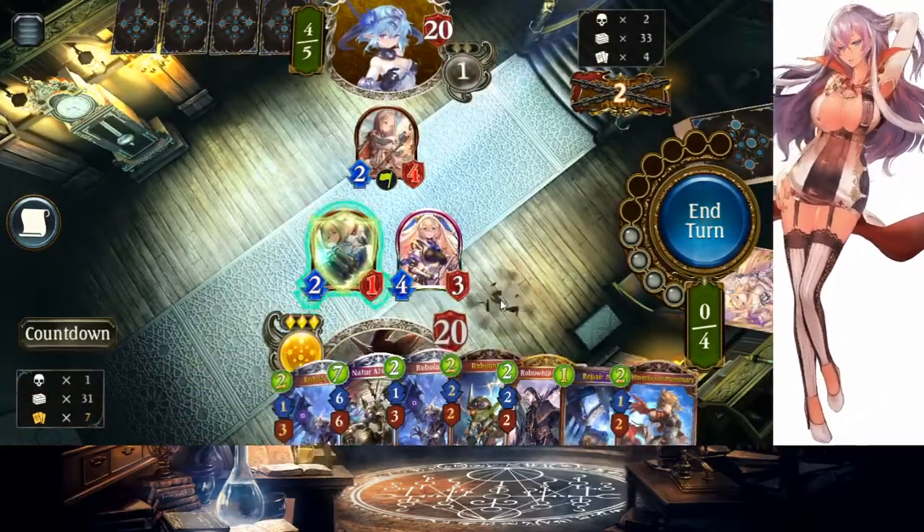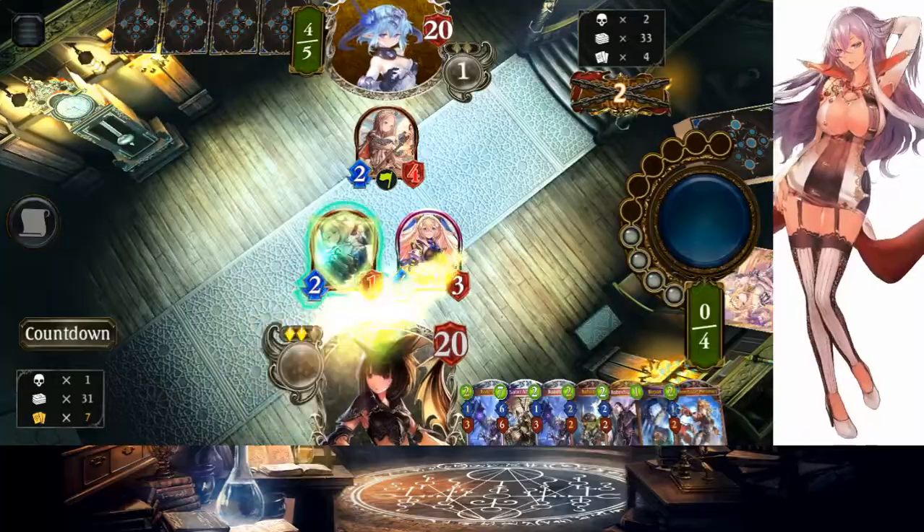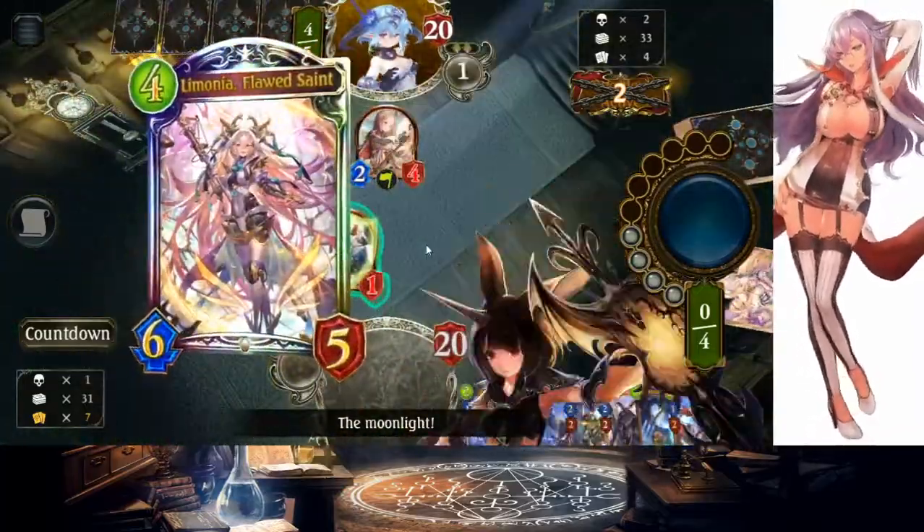Technically we have turn 5 El Machinas, but we don't have a Natural card. Unless we topdeck a Natural card next turn, we can't even do this.